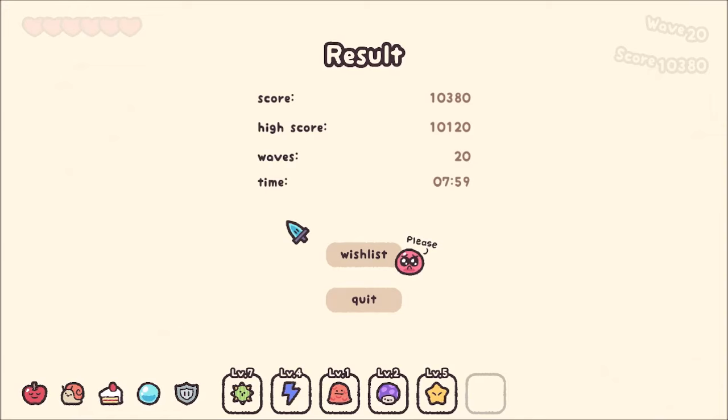Same goes for Brotato. That's a lot of fun. The results - we got a score of 10,380. The high score is 10,120. I don't know what that means because I have not played this before. Waves: 20, and then time: 759. Is that my high score? I don't understand the difference. Did I do something different? That's interesting.